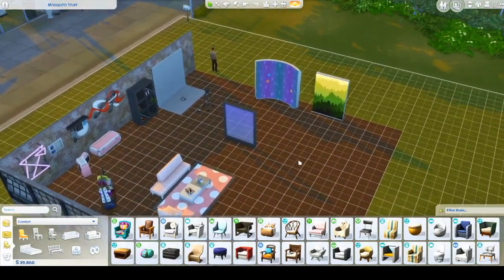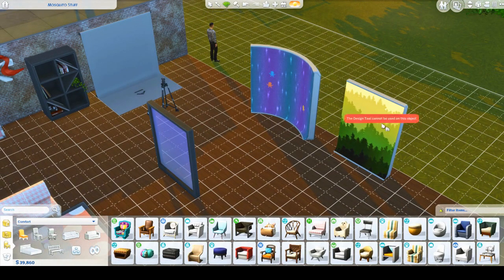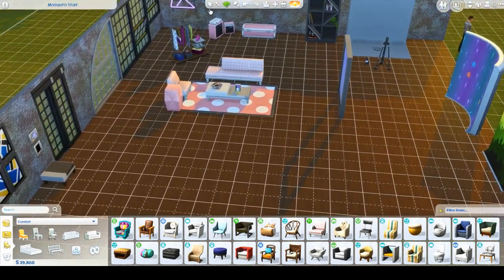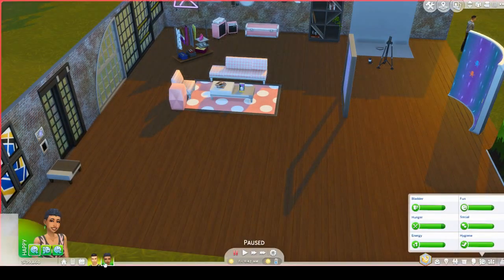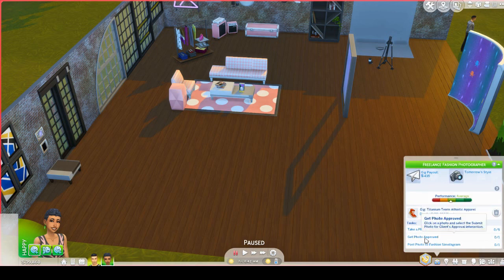Now let's check out the photography career and the photography skill items. There are two backdrops and frames to go over. My sim joined the freelance photography career — you just go to Find a Job, go to the Freelancer career, and now the photographer option is on there alongside writing and painting. I grabbed a gig to show what you have to do: take a photo of sims in athletic wear, get photo approved, and post photo to fashion Simstagram.